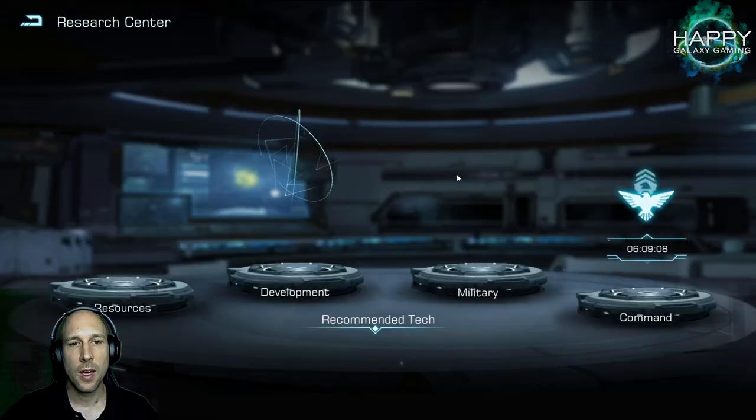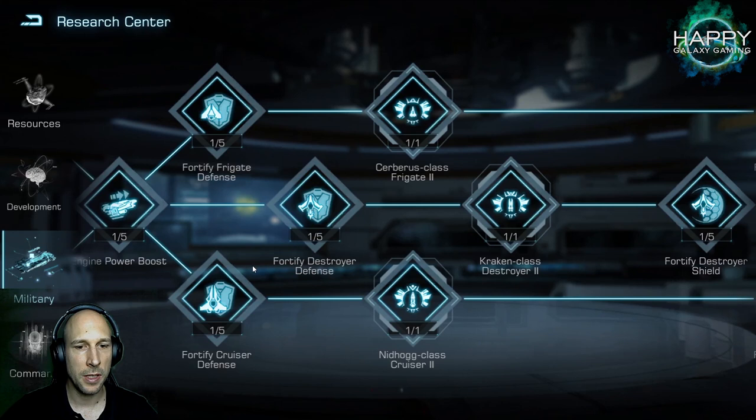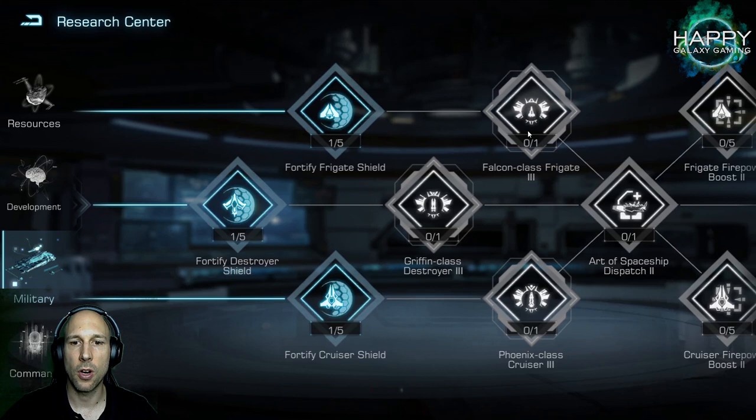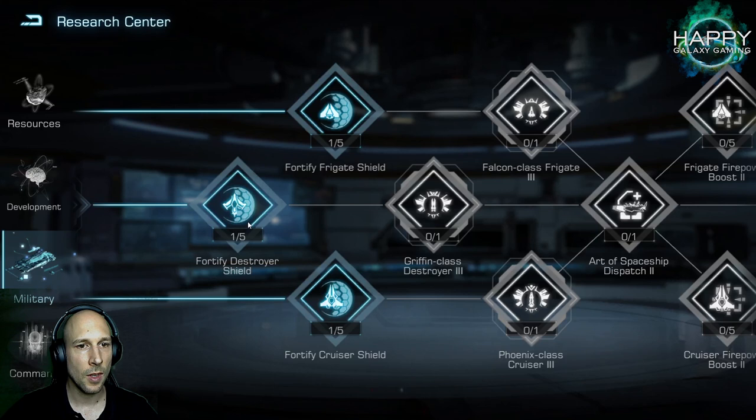Getting those extra slots lets you build more ships and keep them busy as much as possible. In your military research tree you have different classes: cruisers, destroyers, and frigates. All of them are limited by your research center level. At the moment I cannot continue much here, but I will need my research center at level 13 to unlock the next tier. Use the time until then to complete the pre-requirements.